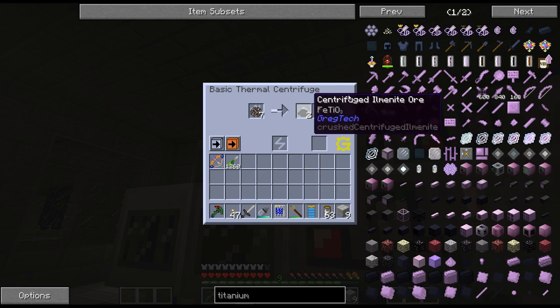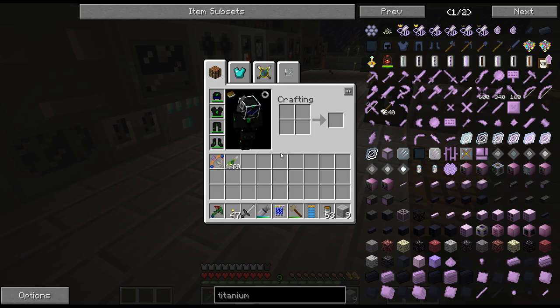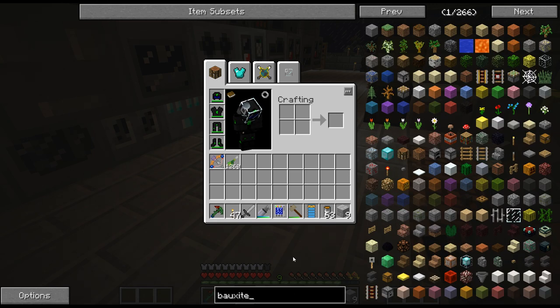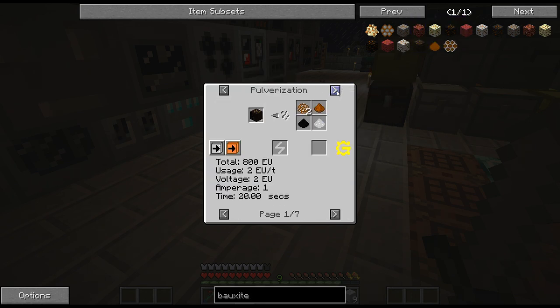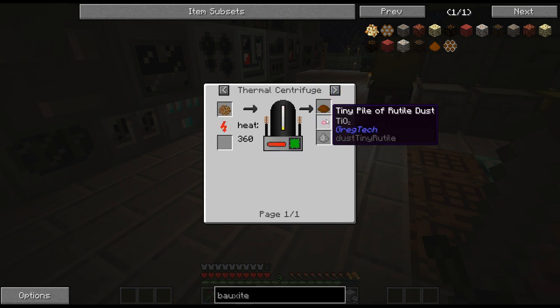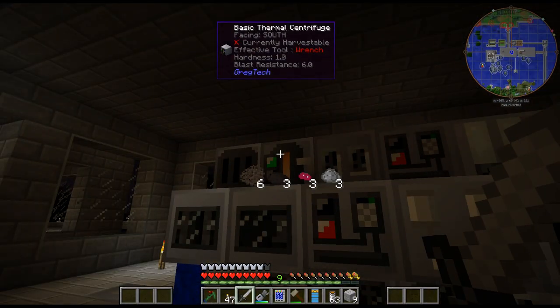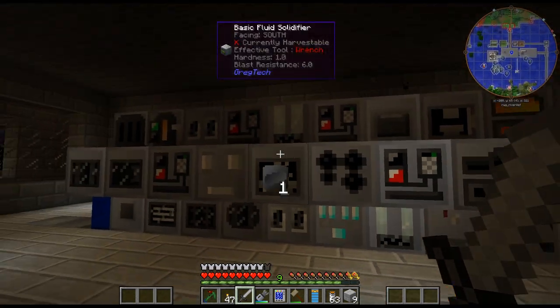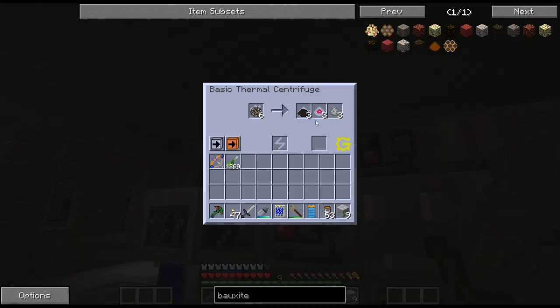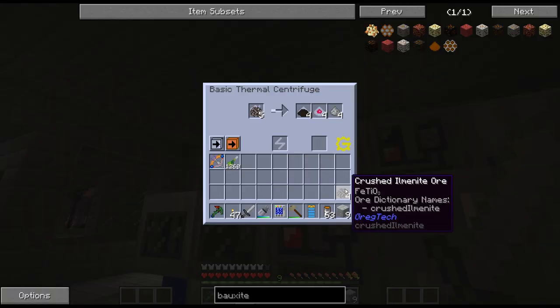Now hopefully when I pulverize this down, I will get a better chance. Bauxite is also another way to get titanium. This gives grossular ore when you pulverize it - you thermal centrifuge it, but this also gives gallium as a byproduct, which is pretty amazing because gallium is such a pain. I never did end up getting the crop - I kind of got distracted, and you have to babysit those crops so much because of the weeds.